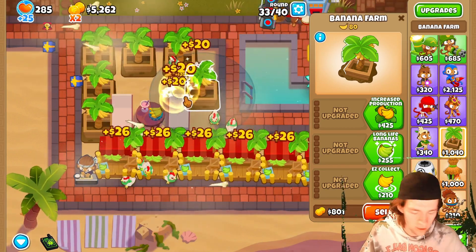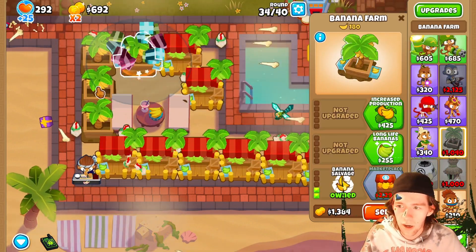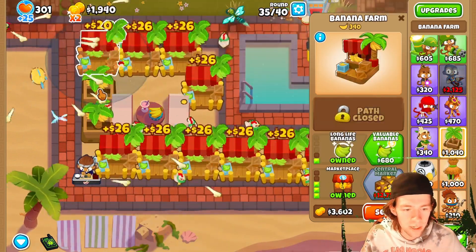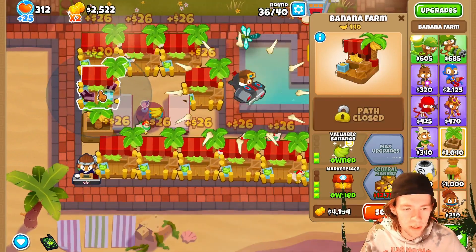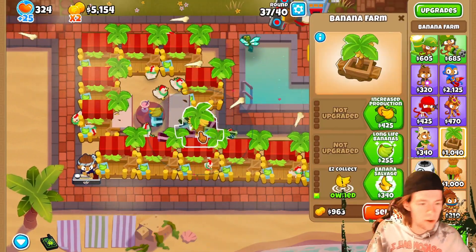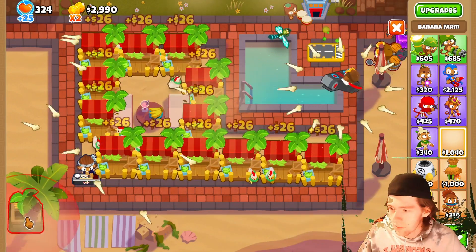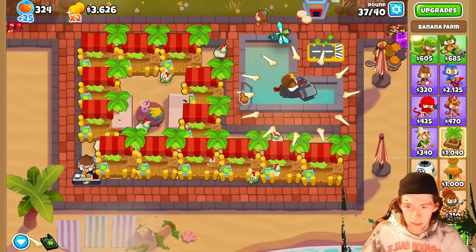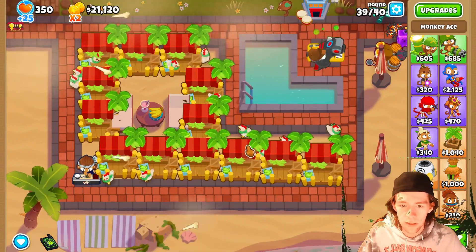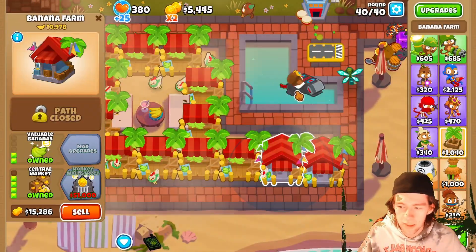Let's just first start by slowly upgrading these to marketplaces so I don't have to worry about hovering my mouse over them. For round 40 we should be fine — we're playing on easy mode just because everything's super cheap. I think we'll see how far Never Miss can go by itself, and then we'll slowly start upgrading. I'll see you guys when Never Miss dies and we have to upgrade.